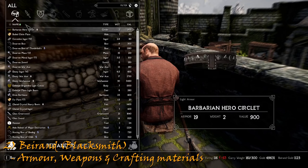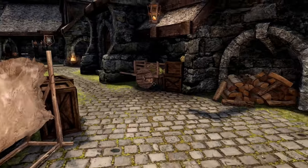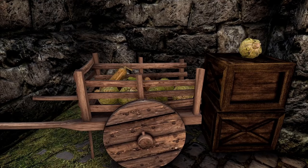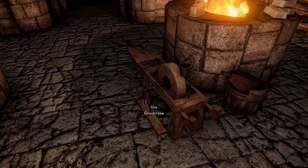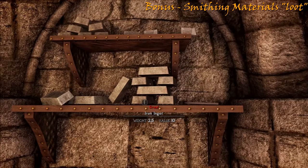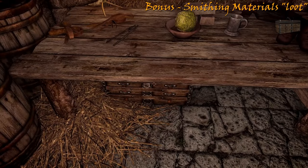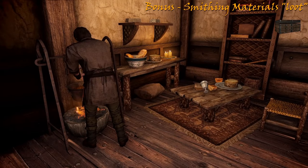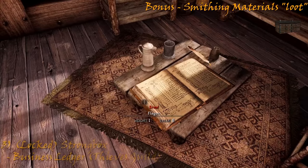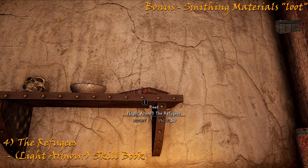Being a blacksmith, Beirand sells weapons, armor and assorted crafting and smithing materials. Before we head inside, we can see a blatant reference to Avatar: The Last Airbender — hopefully Bethesda paid a pretty penny for the rights to this. Heading inside, we have another grindstone and a large volume of ingots worth stealing. Down the end: chest. Heading upstairs we find Beirand. And in the bedroom, the business ledger and strongbox. And 'The Refugees,' a light armor skill book.